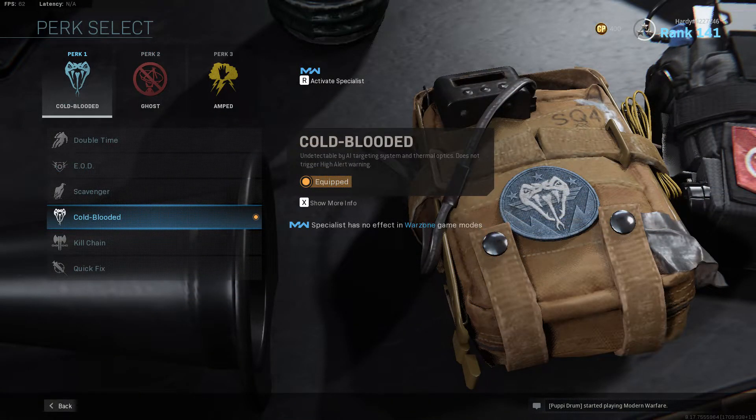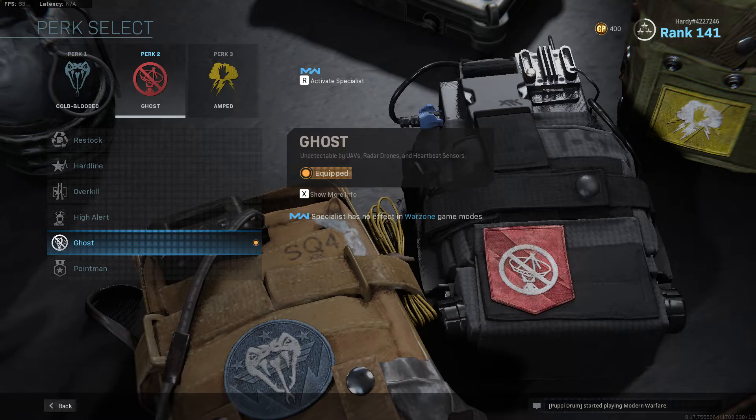Now we're going to go over the perks. For perk one, I definitely think you need to run Cold Blooded, since this makes it harder for snipers to see you through thermal scopes. For perk two, we're going to go over Ghost, which is easily the most effective perk in the game. You're undetectable to UAVs, radar drones, and heartbeat sensors.